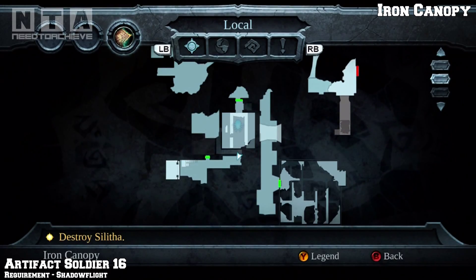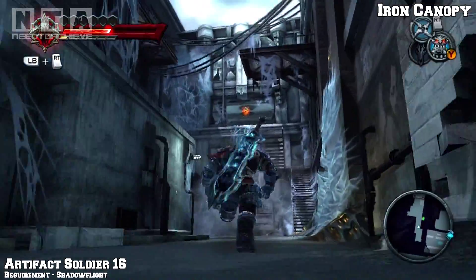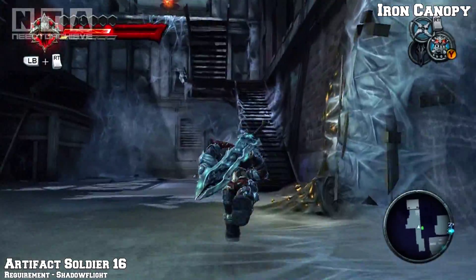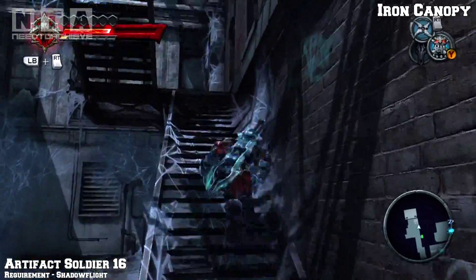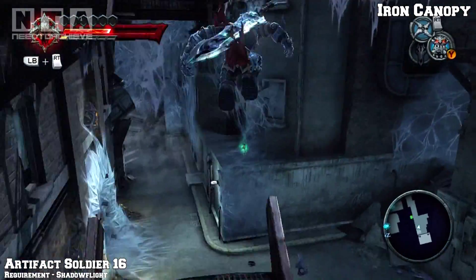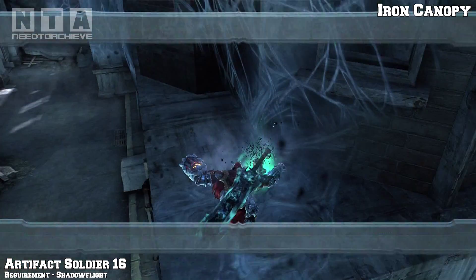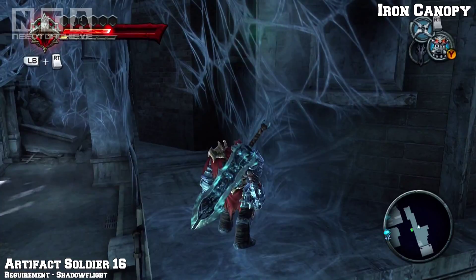Artifact soldier number 16 - the requirement is shadow flight. As soon as you've done that puzzle in the room with the spider that you have to knock on his back, it will come out here. Head up the stairs and you'll find the artifact on the other side on a building ledge.